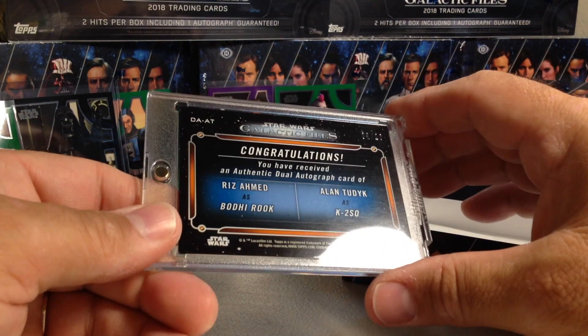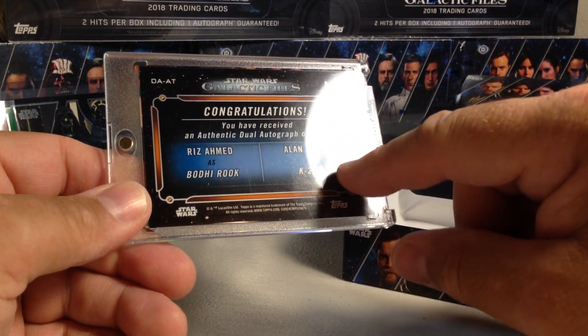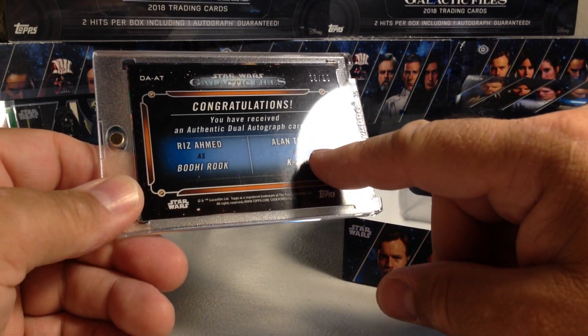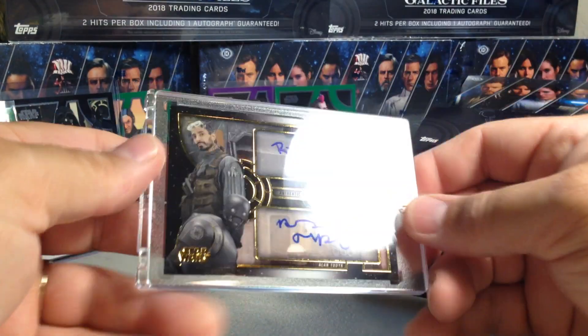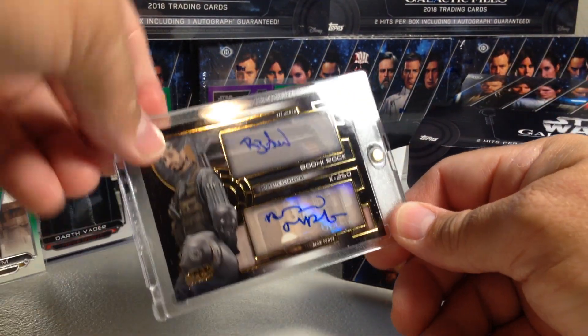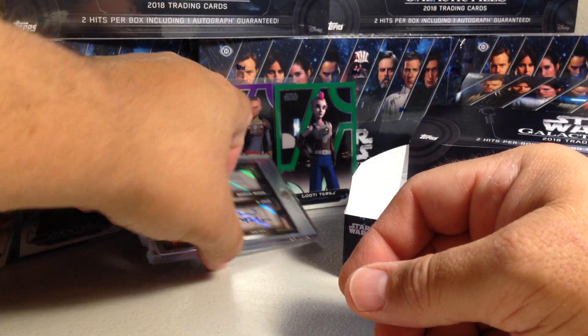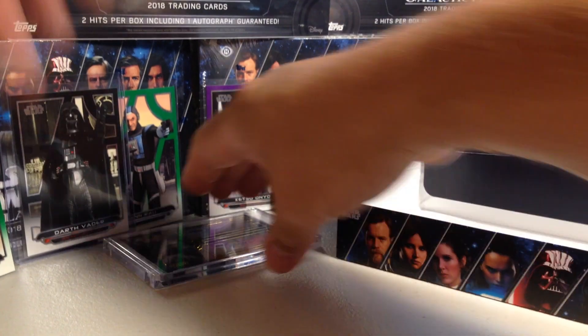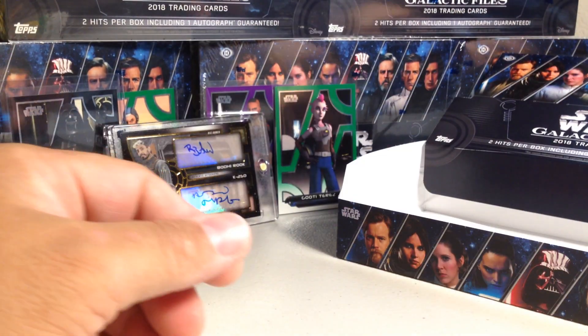What a box, man! 8 out of 10, Riz Ahmed as Bodhi Rook, and Alan Tidik — I don't know how to say his last name, maybe Tadik — that's K2SO. And we haven't even looked at the sketch yet, jeez — that is sick! 9 out of 10. And that Darth Vader SP is pretty amazing too.